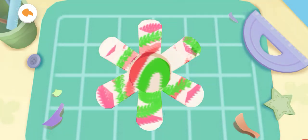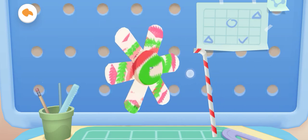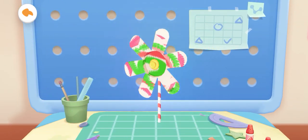The colors you painted are so pretty. Use a small thumbtack to secure it. At last, finish it with a straw. What a beautiful windmill you've made!